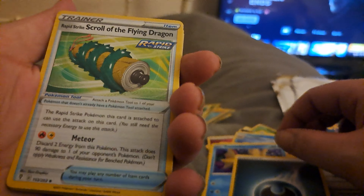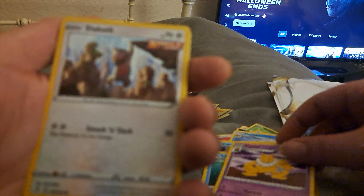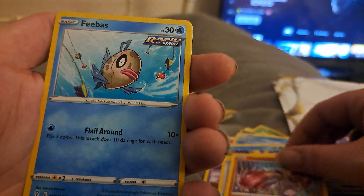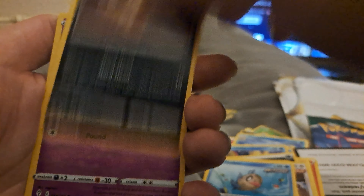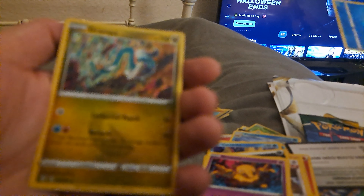Next Evolving Skies booster. Come on, just give us some of that alt art luck. Excuse me. I'm going to say Grass energy. Dark. Rapid Strike, Rapid Strike, Scroll of the Flying Dragon, Linoone, Hypno, Slaking, Hitmonchan, Feebas, Scraggy, Drowzee. Linoone reverse holo, and behind that is Drampa non-holo. Lackluster hits on the Evolving Skies.